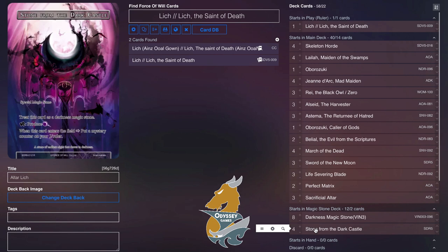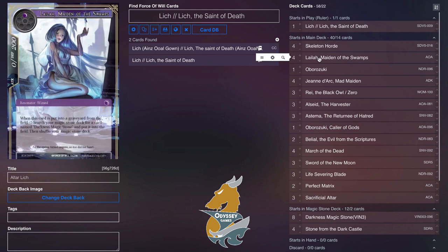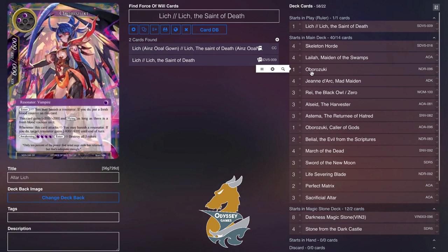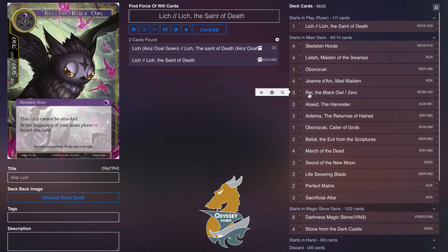Going into the stone deck, we are playing eight darkness magic stones and four Stone from the Dark Castle, because we're playing the Layla Altar package, so why not. In the main deck, four Skeleton Horde and four Layla make a pretty solid one-drop package for this Altar list. One Oboro Zuki, just as a way to turn on Layla turn two if we don't have an Altar, and two Joan of Arc because we're playing a little more of the aggressive style.